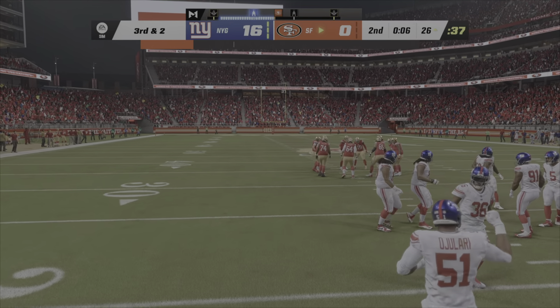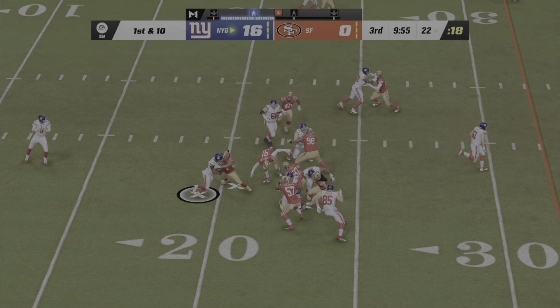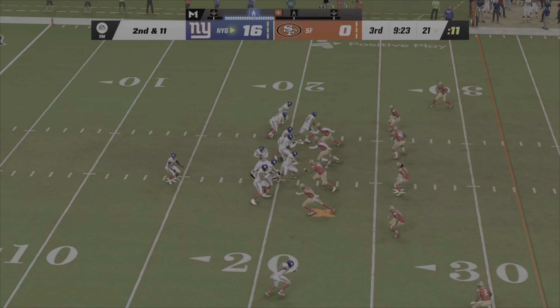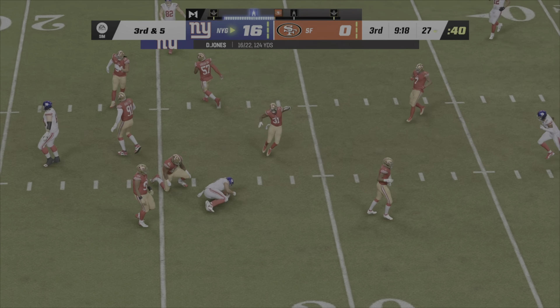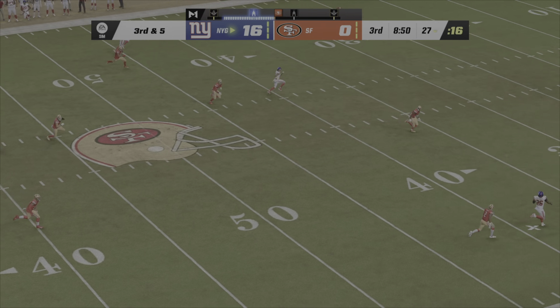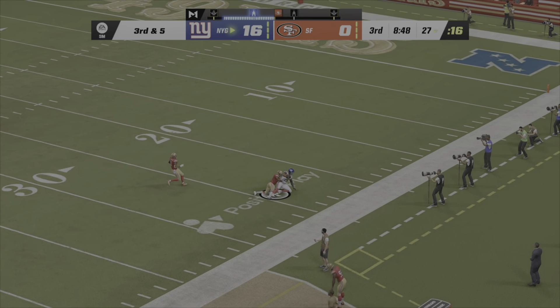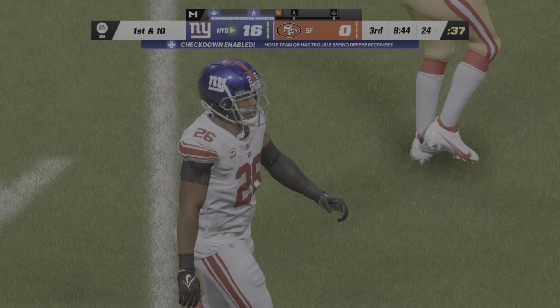No timeouts left, they've got to get to the line quick. He'll drop it off with Saquon Barkley. Looking to throw, Jones — and that will complete to Hodgins. Jones now from the gun on third down. He's going to look downfield for Barkley — they've got his man. Complete, and they're going to move it down to inside the 25.